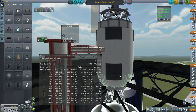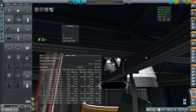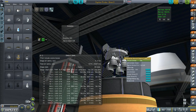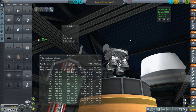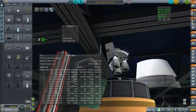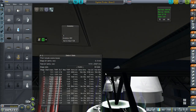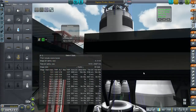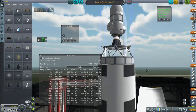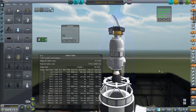The delta-V of this stage is 4,953. Some people ask about using just two RL10s instead of four. I don't have the patience for that kind of burn, and it only adds 49 meters per second — I tried both two and four, and the difference was about 49 meters per second. Not worthwhile if I'm going to be waiting another 9 minutes and 30 seconds.